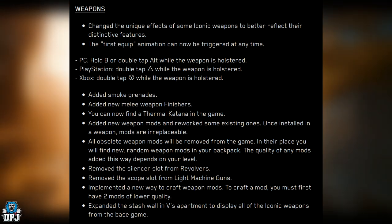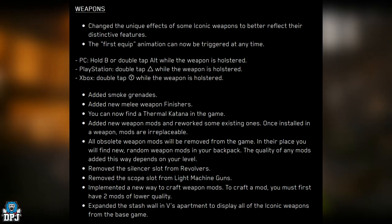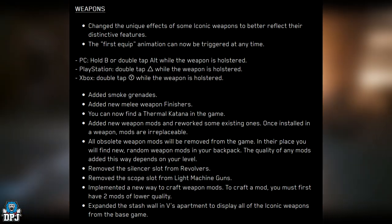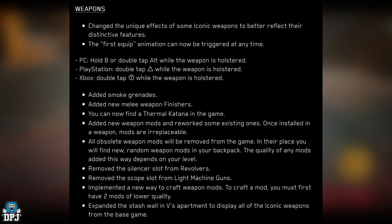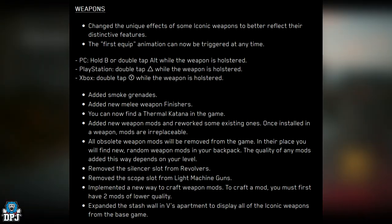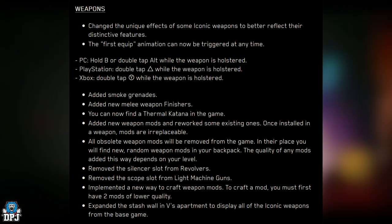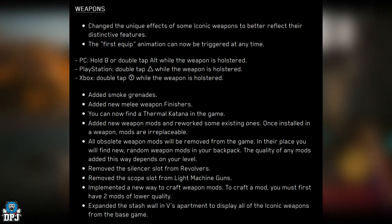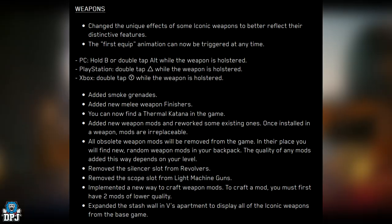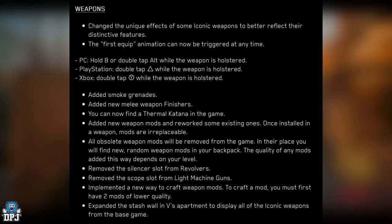All obsolete weapon mods will be removed from the game; in their place, new random weapon mods will appear in your backpack. The quality of mods added this way depends on your level. The silencer slot has been removed from revolvers and the scope slot from light machine guns. A new crafting system requires two mods of lower quality to craft a higher one. The stash wall in V's apartment has been expanded to display all iconic weapons from the base game.